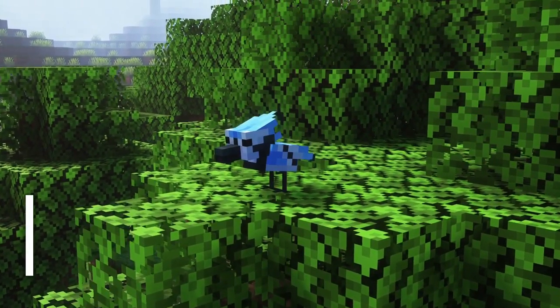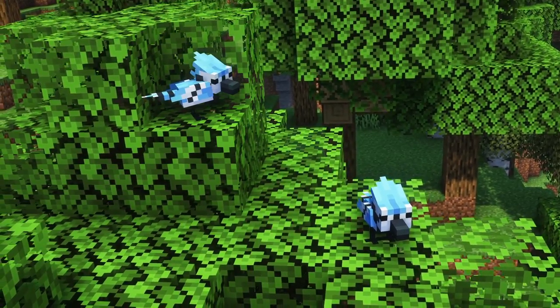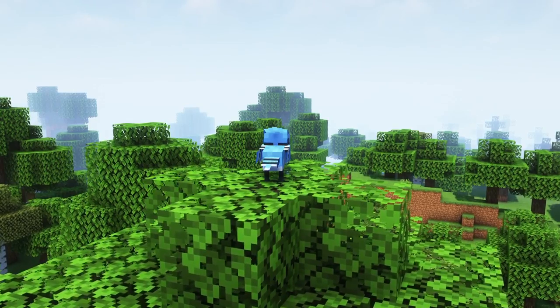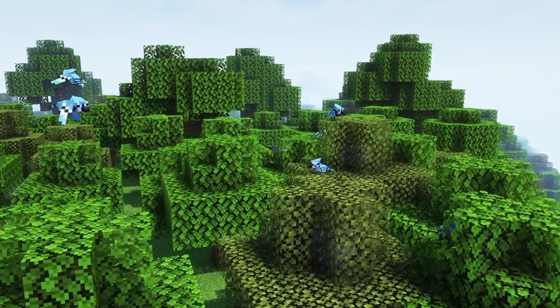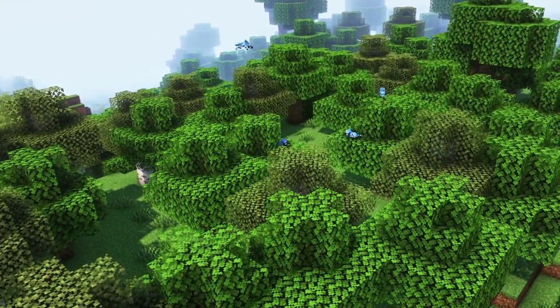Blue jays are small birds which you can find in forests. They are similar to crows — they make loud calls and have a knack for picking up and eating dropped food. Blue jays have a feather crest on their head that raises slightly when making noise. Unlike crows, blue jays will not destroy your crops and cannot be tamed, although they can become an ally.